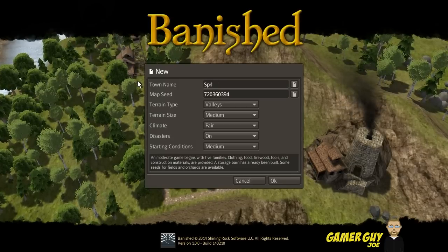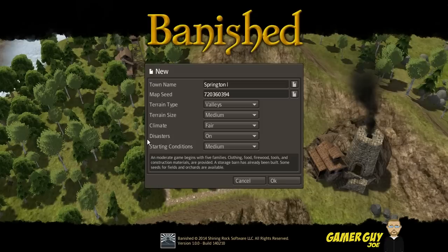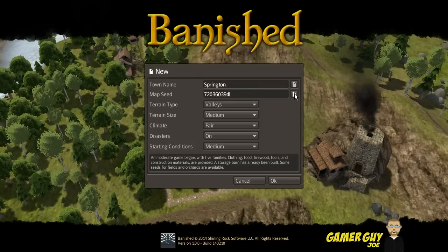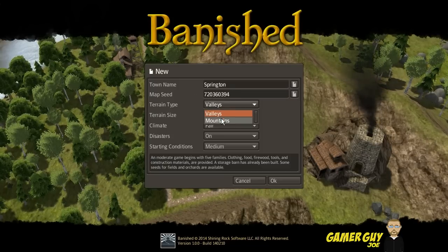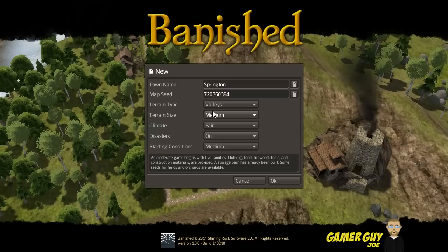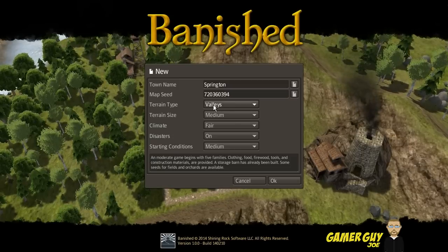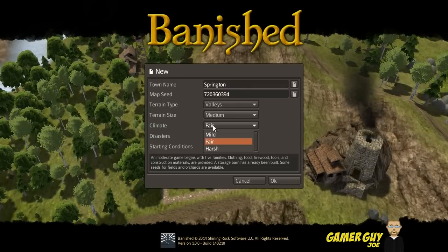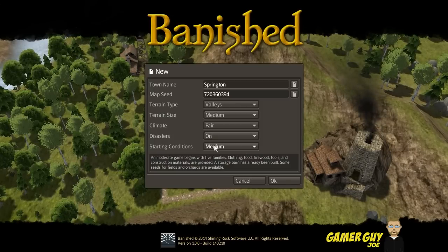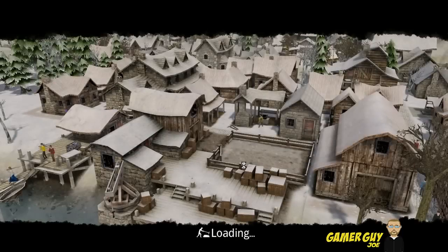We'll call this Springton since that seems to be the name we use for everything. Map seed — I have no idea what this is so I'm sure that's a great seed. We'll use valleys or mountains... okay mountains. Train size we'll go medium, climate will be fair, disasters on — that sounds like a good time — and medium difficulty because I don't want to get my ass kicked.